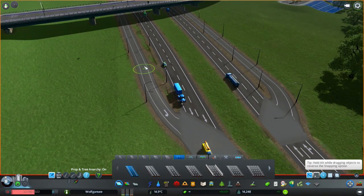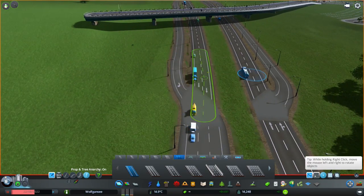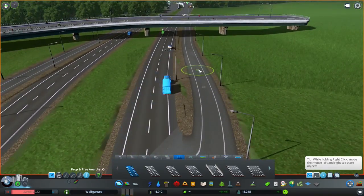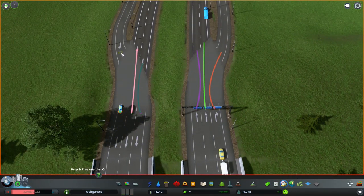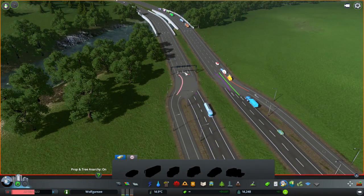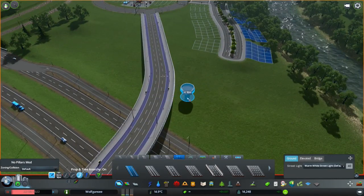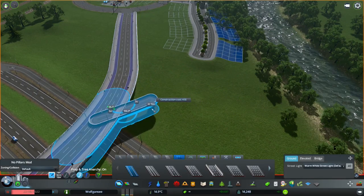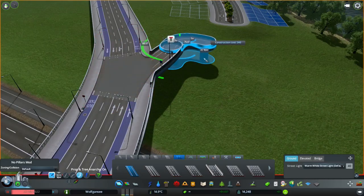If you haven't yet gotten the Move It tool you totally should — it's a must at this point if you're building stuff like this and you want to move the road a little bit without having to demolish it and put it back in all the time. When it's got the white circle instead of the yellow, that's the node editing tool, which feels a little better when just moving the road up and down. But the Move It tool does everything anyway.